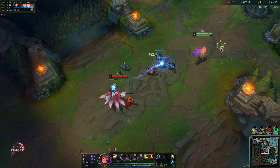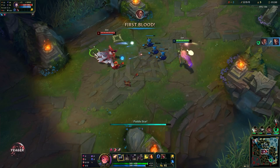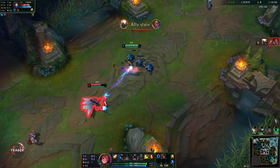Your Q deals more damage based on the distance it travels, up to a cap of course. That's why most of the time you want to be throwing the Q backwards.